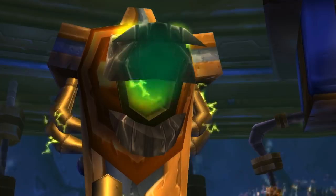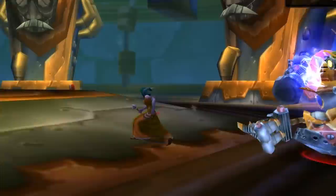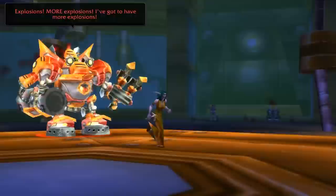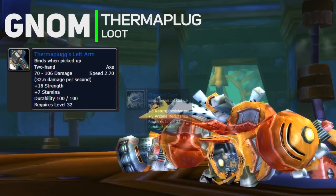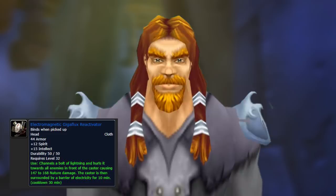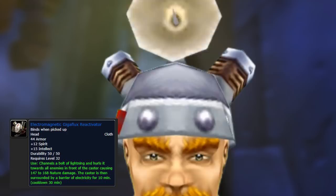Mekgineer Thermaplugg will be waiting for you. He has a knockback, and in the room there are also big heads that spit out bombs that explode. You can stop the bombs from spawning by pushing the big red button when the head is glowing green — assign one DPS to button-pressing duty while the rest focus the boss. It's one of my favorite dungeon bosses and gets pretty hectic. He drops a two-handed axe, a ring, a shield, and a cloth helmet that honestly looks absolutely ridiculous.